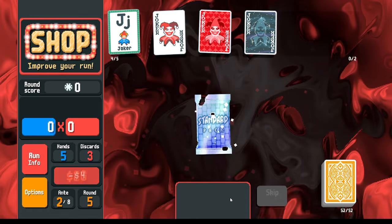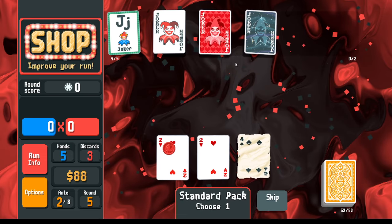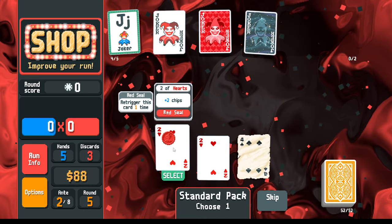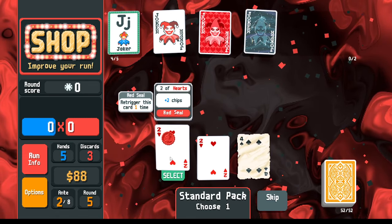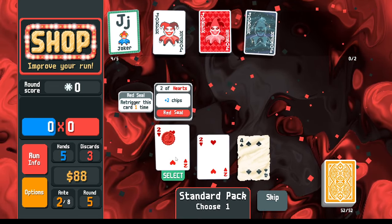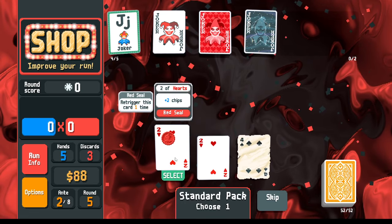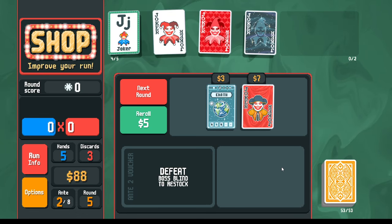Looking at the standard pack: we have a two of hearts with a red seal — that will re-trigger Even Steven and re-trigger Lusty Joker. This is a slam dunk. Later we can make it a steel card, gold card, or lucky card — all re-triggering with the red seal. Red seal is highly valuable.